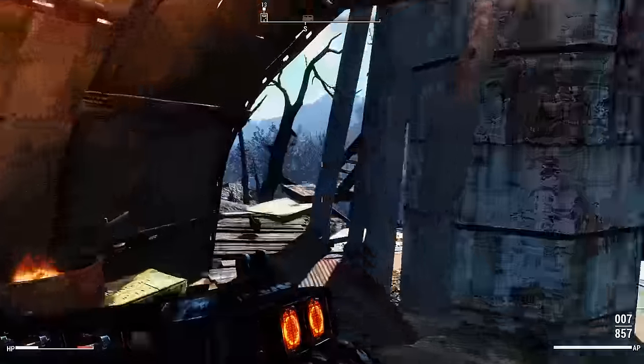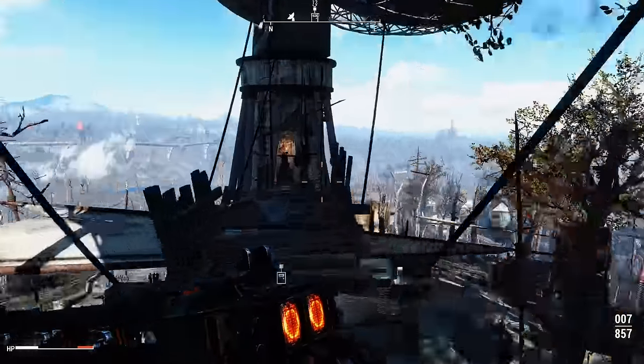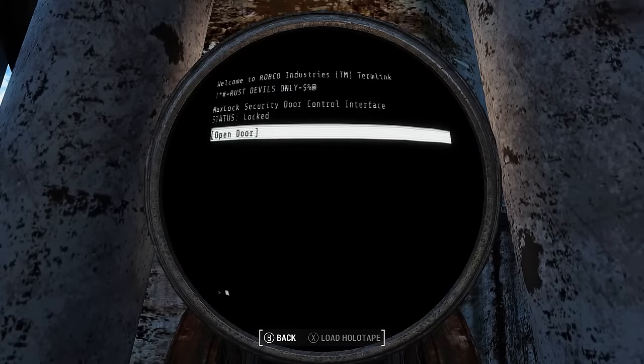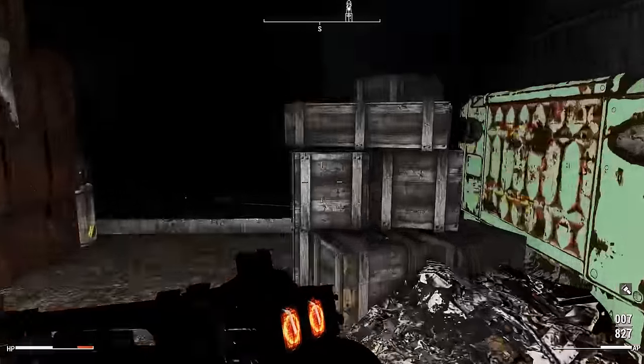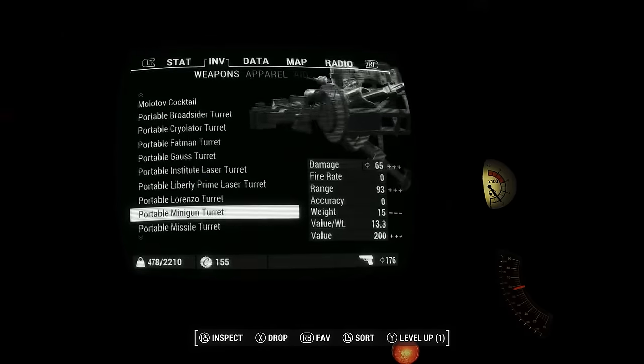When you go there you're going to encounter a bunch of enemies, in particular the Rust Devils. What you want to do is gain access to the Rust Devils compound — specifically it's called the Fort Hagen hangar — and you want to go right until the end. I'm not going to show you the specific part because you're going to have to go down this path anyway in order to get out of the Fort Hagen hangar.